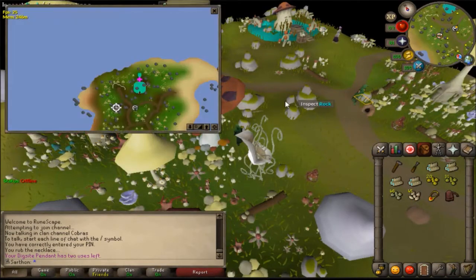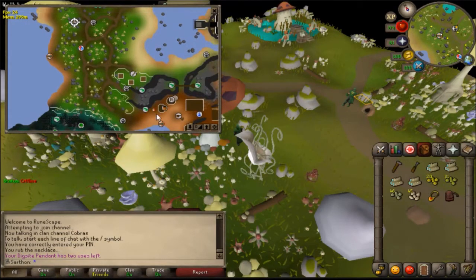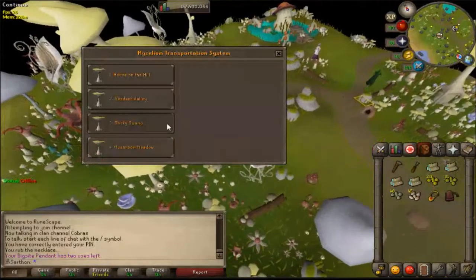I recommend next is the mushroom meadow. If you go to the map, the mushroom meadow teleport location from the bank is just going to be right up here, and you just unlock the mushroom by clicking on it. The next location is going to be the sticky swamp.